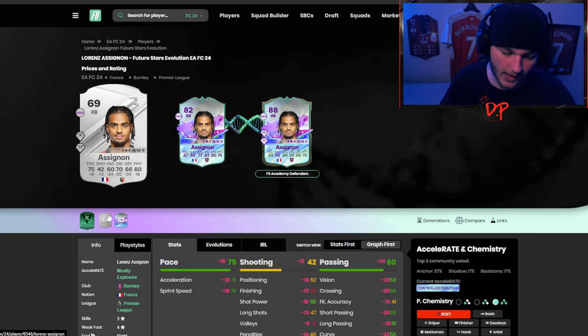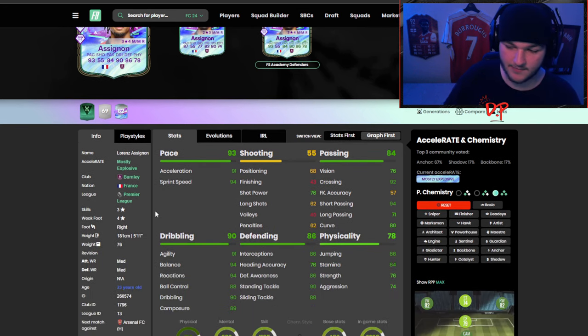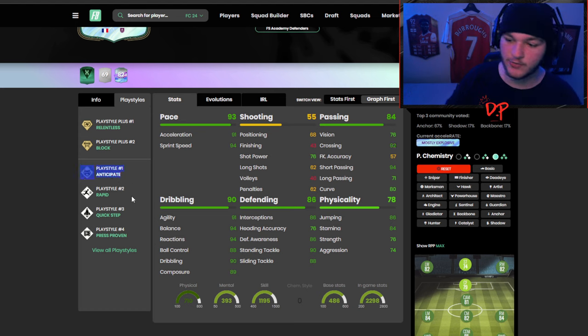The one thing I feel like he's missing — and I was thinking it a couple of times when he was overlapping in the first game — is a whipped cross playstyle. Crossing this year is really good with players who have a whipped cross playstyle, and for players that don't have it, crossing isn't as good. He can still get a cross in — 92 crossing is phenomenal — but if he had even a regular whipped cross playstyle, he would be an S-tier card.